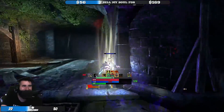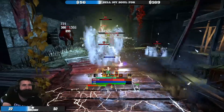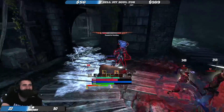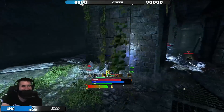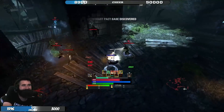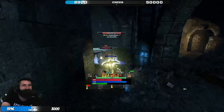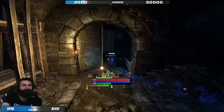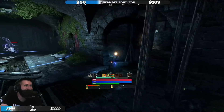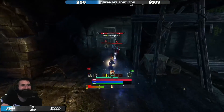Traits on armor: my go-tos are Reinforced on heavy pieces like chest and legs, and Well-Fitted on all the rest of my body pieces. The return on Impen is just so minuscule at the moment — yes, it's good for high crit damage builds, but most people not running a crit build have such low crit chance that it's not very beneficial in a lot of fights. I think Well-Fitted is a lot better. If you're not much of a roll dodger, Impen is probably your second best, or if you like to block a lot, you could also run Sturdy.